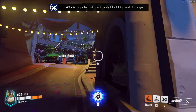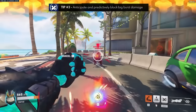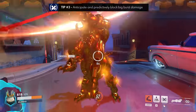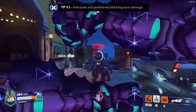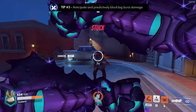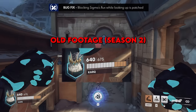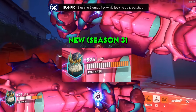Tip number three is to predictively block burst damage — some examples are Widow's Scoped Shots and Sojourn's Rail. Remember that blocking also hides your head hitbox, which prevents critical damage. A quick bonus tip: remember to block most ultimates in the game. Arisa's Terror Surge stands no chance, and neither does Torb's ult. You will however take full damage from sticky explosions through the likes of Cass and Tracer. Also in previous seasons you were able to block Sigma's flux while looking up — that was a bug and it's been patched.